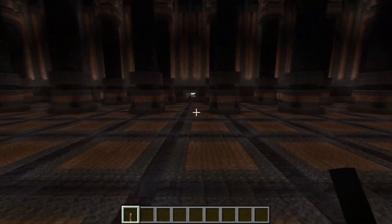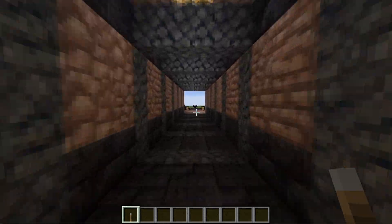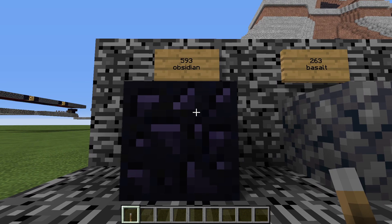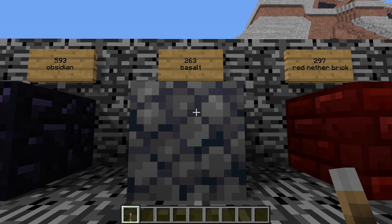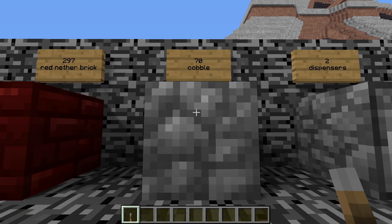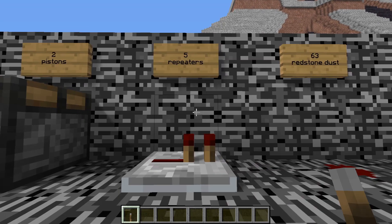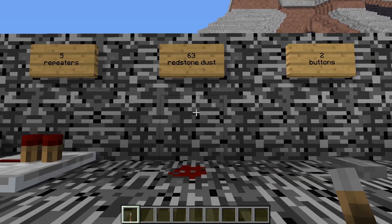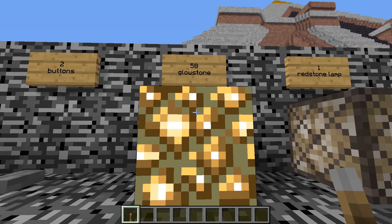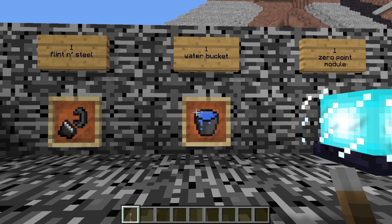Let's go outside and take a look at the bill of materials you're going to need to construct this device. In no particular order, you're going to need: 593 blocks of Obsidian, 263 blocks of Basalt, 297 blocks of Red Nether Brick, 70 blocks of Cobble, 2 Dispensers, 2 Observers, 2 Pistons, 5 Redstone Repeaters, 63 pieces of Redstone Dust, 2 Buttons, 58 pieces of Glowstone, 1 Redstone Lamp, 1 Flint and Steel, and 1 Water Bucket.